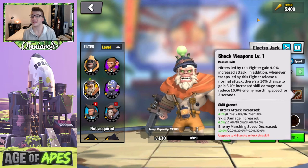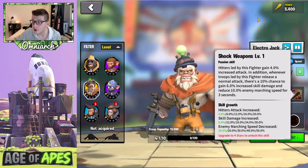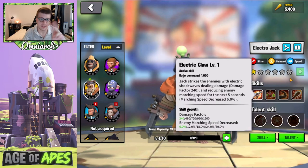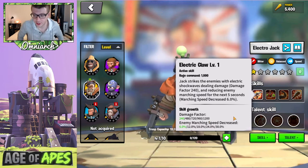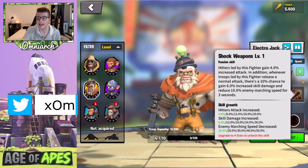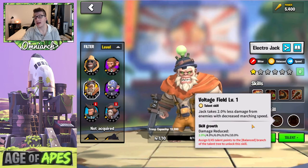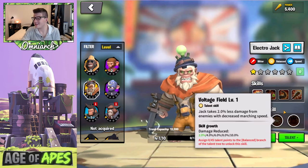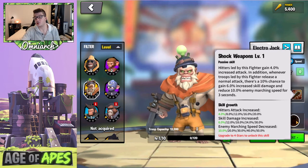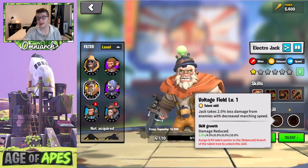His final skill, Shock Weapons, gives hitters led by this fighter 20% increased attack. Additionally, whenever his troops release a normal attack there's a 10% chance to gain 30% increased skill damage and reduce enemy march speed by 50% for three seconds. So that 1,200 damage factor can be buffed up with that proc. The balanced tree also lets him take 10% less damage from enemies he slows, which is an interesting combo with his primary skill and the 10% slow proc — though whether investing in the balanced tree over the hitter tree is worth it needs testing.